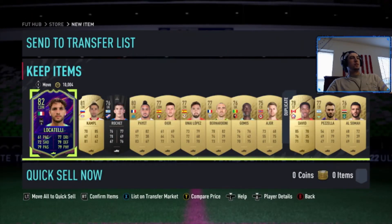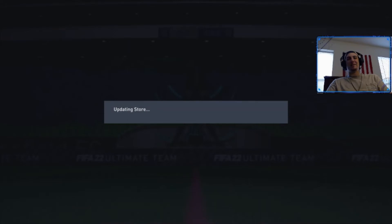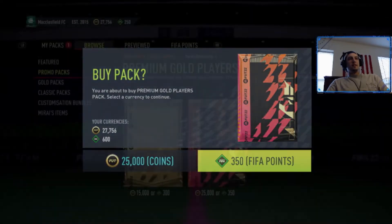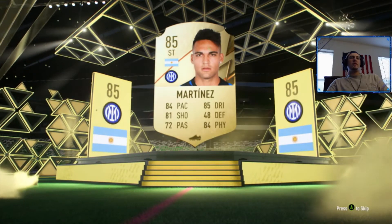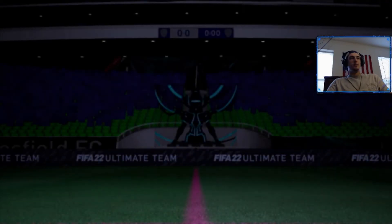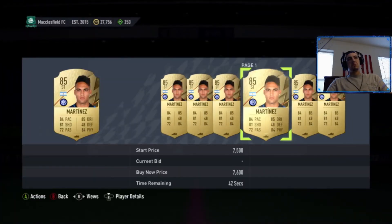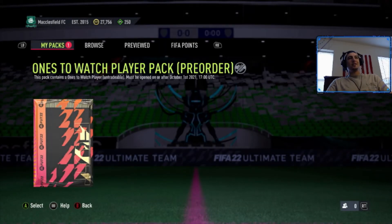We'll send him to the transfer list — may hang on to him, probably not. Let's go — we already packed a Ones to Watch and hadn't even gotten to the guaranteed pack yet. FIFA 22 is starting off with a bang! Let's do one more — the last of the premium gold players packs. Just a board — Martinez, 85 — not bad, he might sell for a bit. And another board in there — Campos — four or five K, not bad at all.